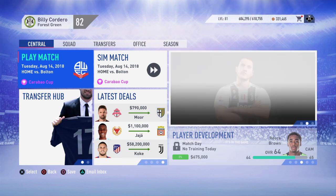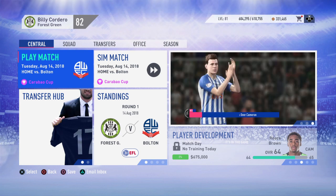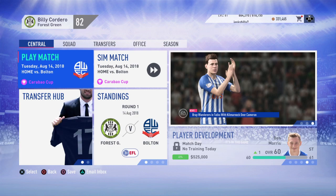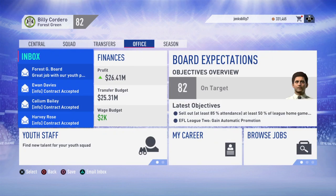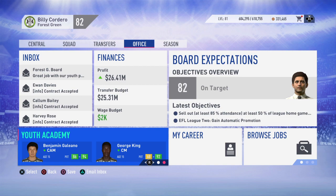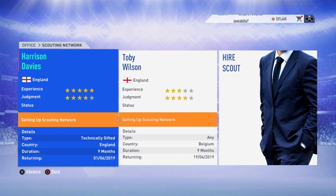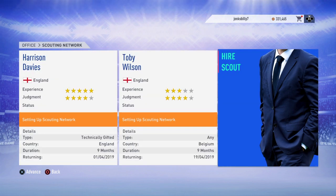To get started, to find the scouts — that's the first thing you will have to do. I have already hired 2, but I will show you here. I'm in the career mode menu, and where you have to go is right here — it's Office, and then at the bottom we have Youth Staff. If you scroll with your right analog, you will go to Youth Academy. But let's start at Youth Staff — we're going to hit there, and as you can see I already have 2 scouts and I have already set up a scouting network, but I have an available spot here, and this is what I want to look at as far as hiring a scout.